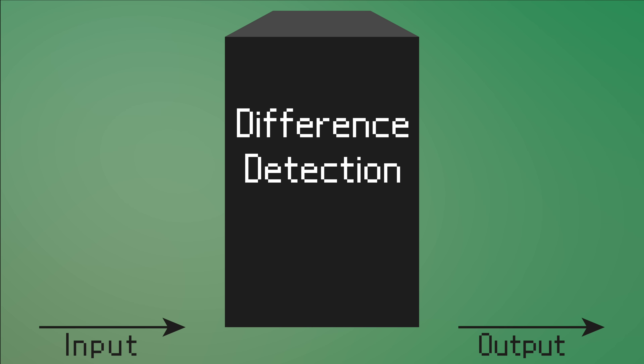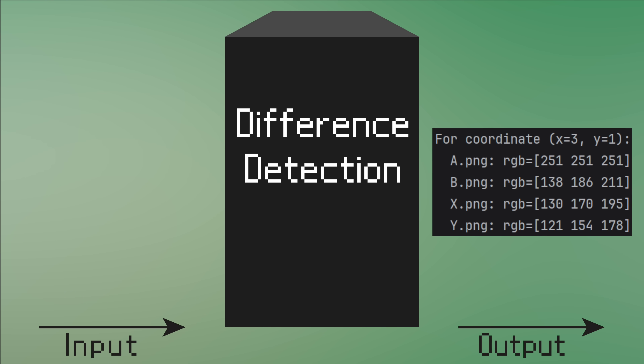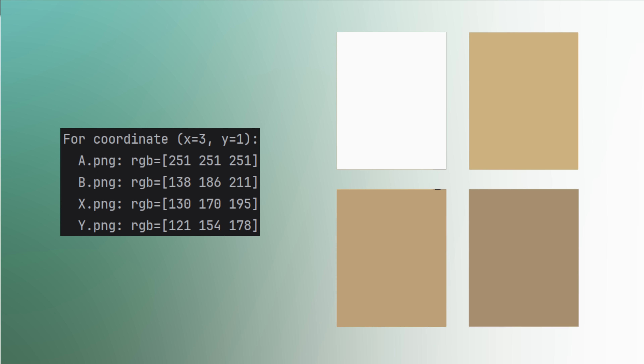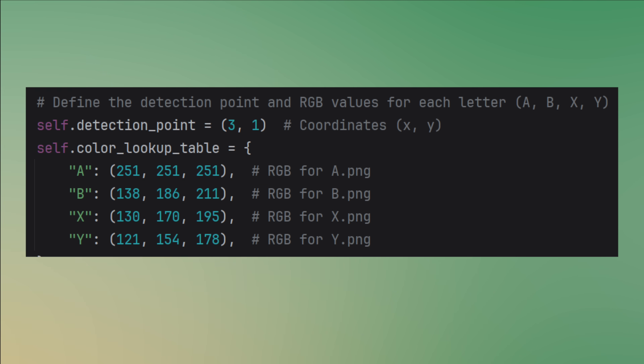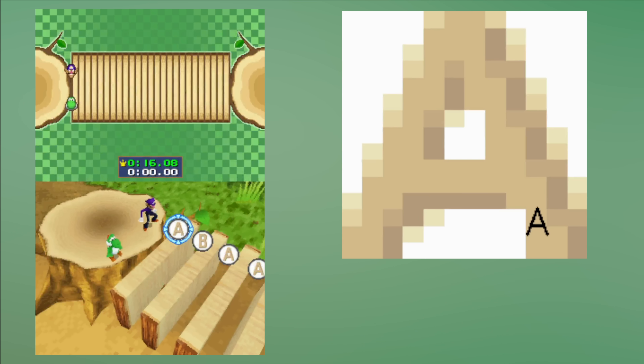The program works as follows. First, I give it a list of images I want to check. It then returns all the pixels and one set of RGB values for each of the images to identify it. Using these values, I can determine exactly which image I'm looking at by simply reading a single pixel. Now I can plug these values into the code of the bot. I'm capturing the region of the screen that shows the button and check the pixel I found earlier to find out which one is shown.